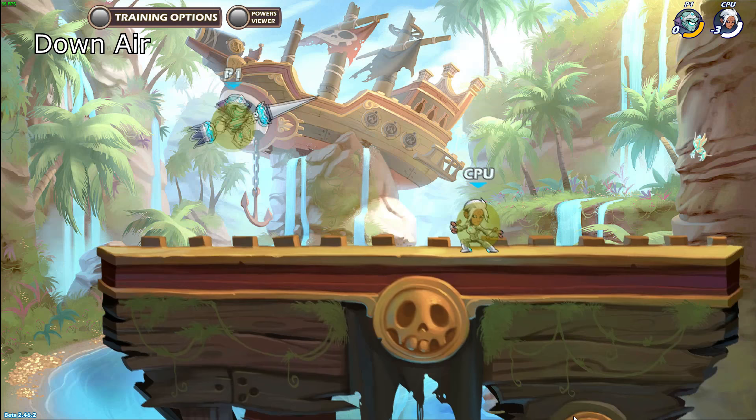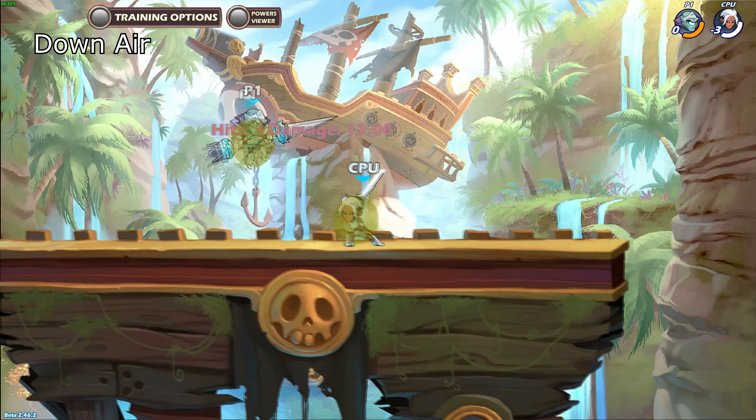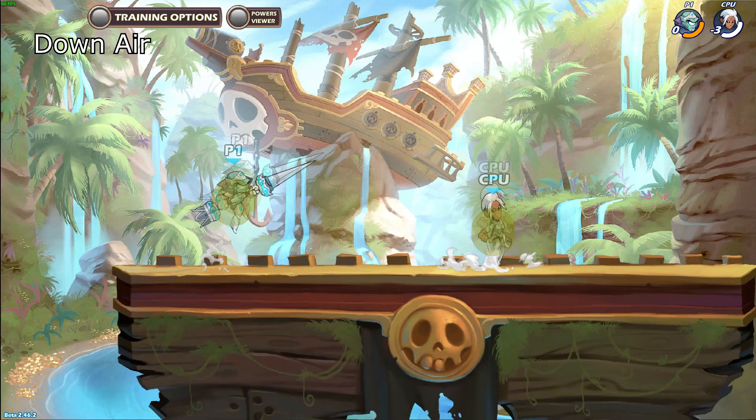Down air is very similar to side air in terms of range, hitboxes and reach. The only difference is that it angles downward a bit more and hits stacked, meaning on top of you, unlike side air. So you can use this very similarly to side air as an anti-jump move and a long range punish. Down air has decent startup time for an air attack while being able to hit stacked, so it's much more reliable when fighting up close. Like if the enemy dodges very close to you, you can use down air to possibly catch them.